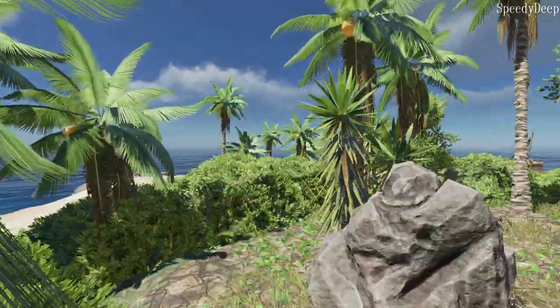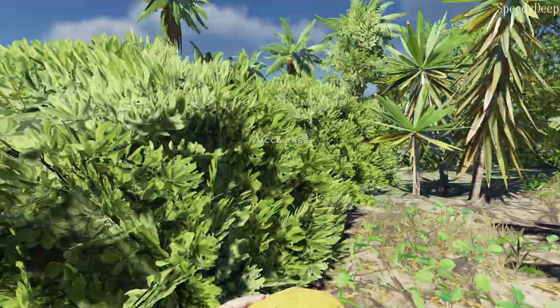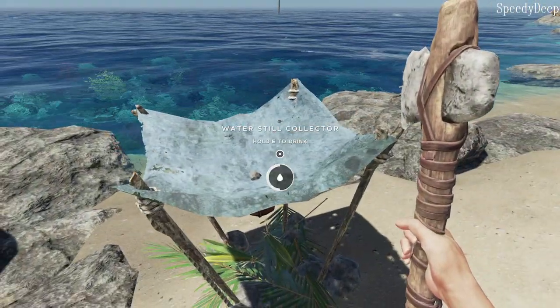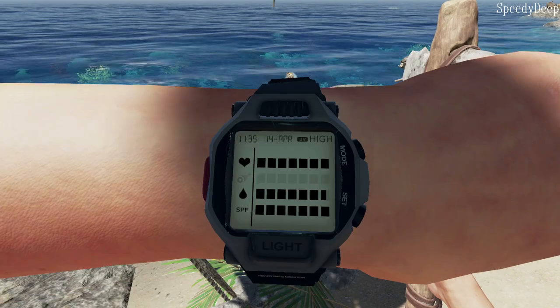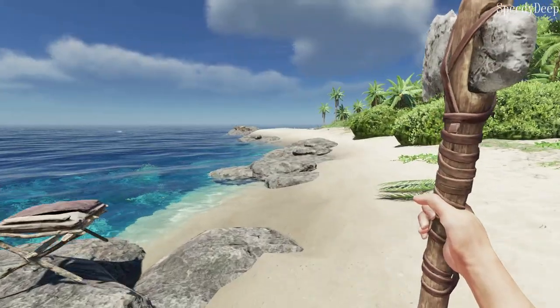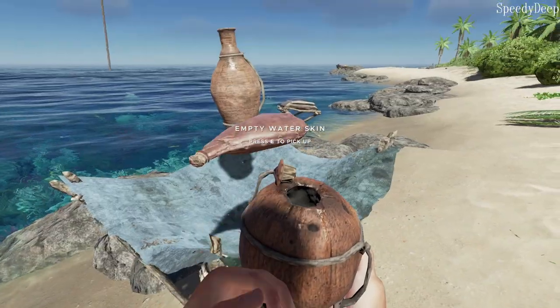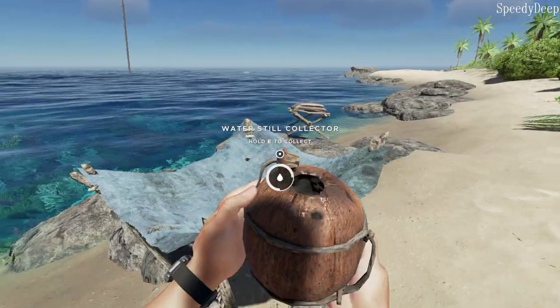One of the biggest hurdles in Stranded Deep is staying hydrated and keeping your available water levels up. Outside of drinking coconuts, the only way to produce water is with the water still, which only holds four readily drinkable servings of water. You can store water, but only in containers made from coconuts, leather, or clay, and only up to four servings in a single container.